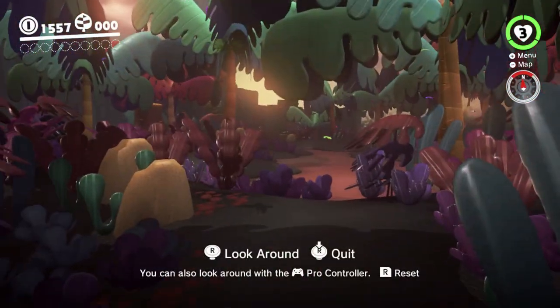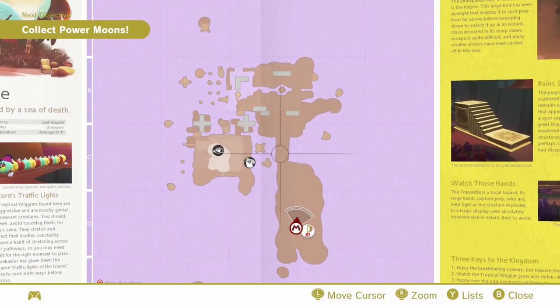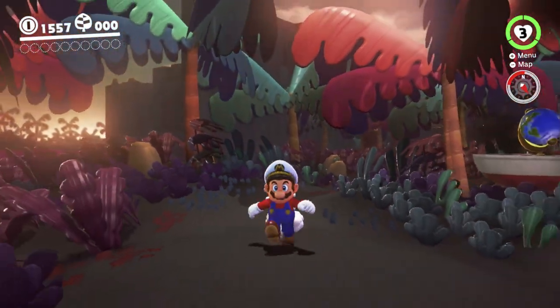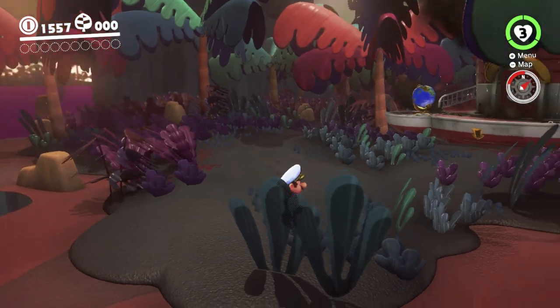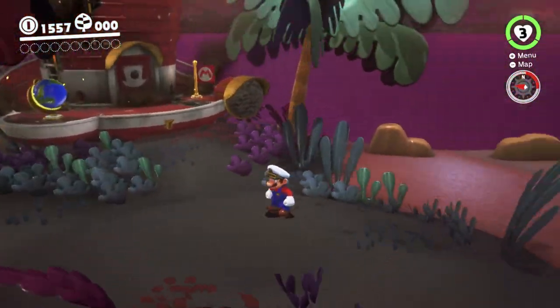As you may remember, the way Klepto is activated is you head over that direction, sort of here-ish in the kingdom, and that's when Klepto activates, steals Cappy, and you get her back. There are a couple of different ways in order to skip that trigger and keep Cappy with you the whole time. We're going to be trying to pull one off.